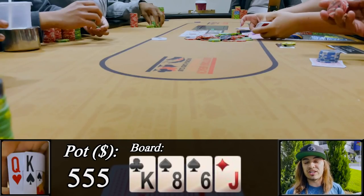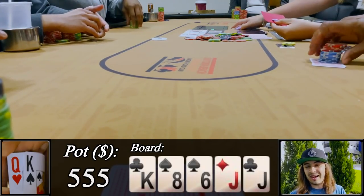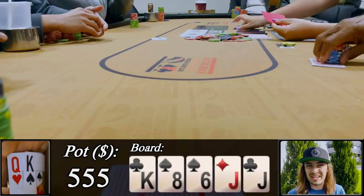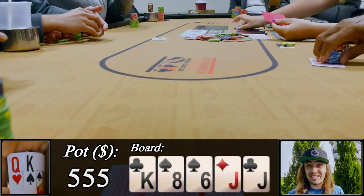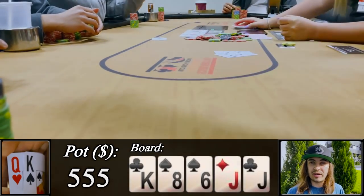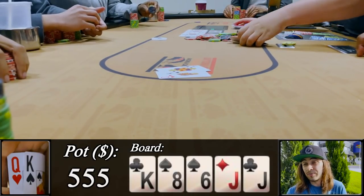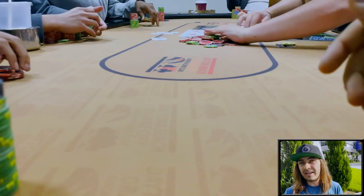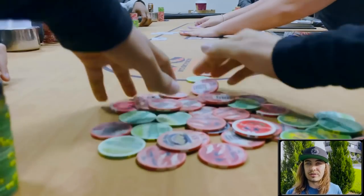Now heads up in position, the river brings another jack. The big blind checks pretty quick. I'm not sure what I can get called by that I'm beating — maybe worse kings, but are they going to bet worse kings for $150? It's entirely possible, but I decide to just check back and take my showdown value. They show us nine-ten of spades for a missed monster draw. Maybe we could have gone for value against some hands, but they weren't going to call anything on this river. We take down this monster pot with king-queen offsuit.